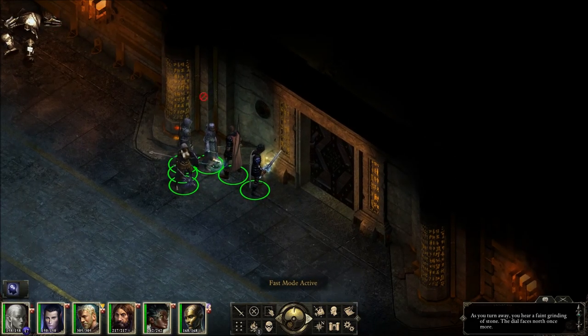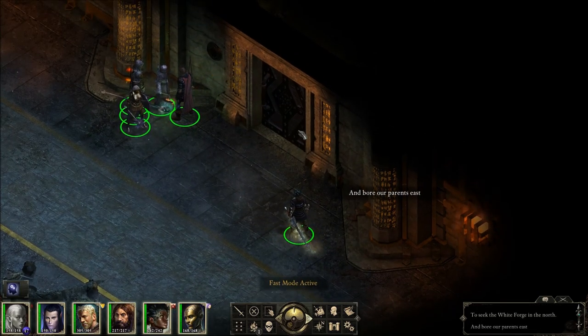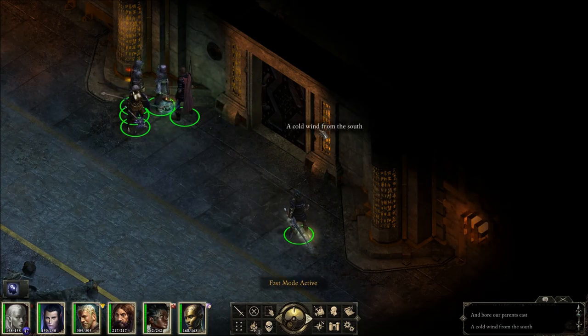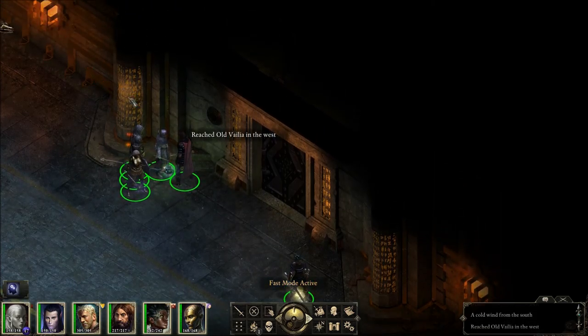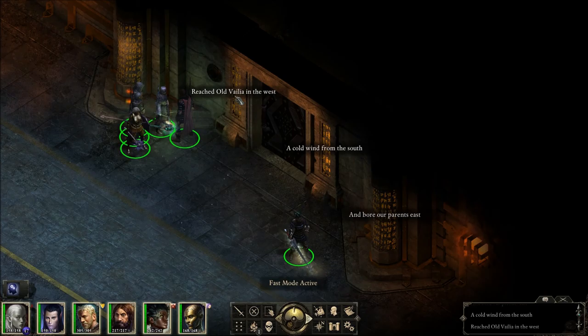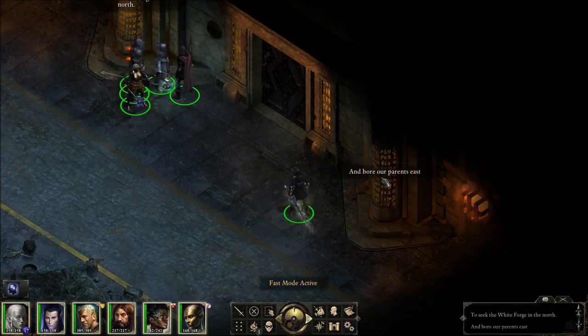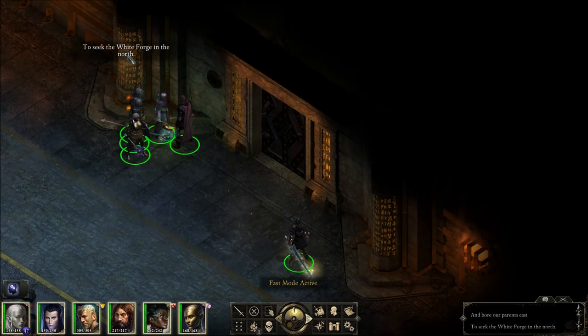Maybe these are out of order. If the sentence has to make sense — 'A cold wind from the south reached old Valia in the west, and bore our parents east, to seek the White Forge in the north.' I was wrong — the sentence has to make sense, so the order is South, West, East, North.